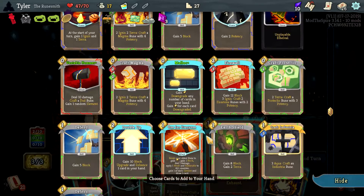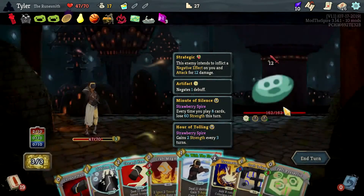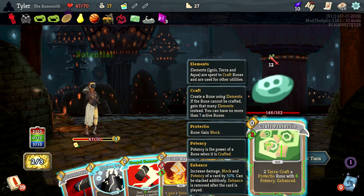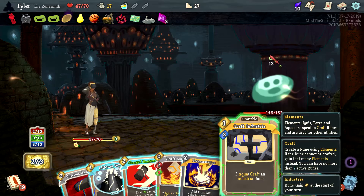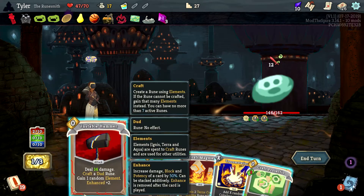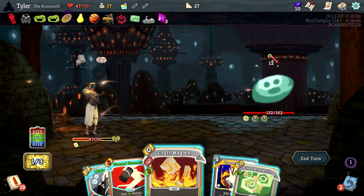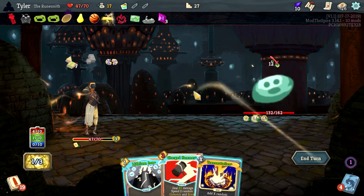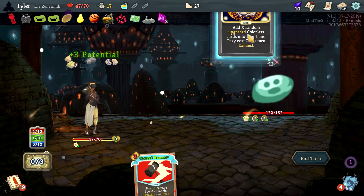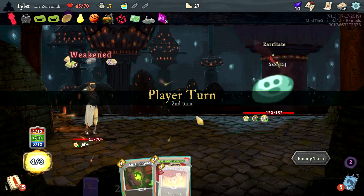Put two cards into our hand — get Craft Industria and that guy. Start with this, then that allows us to play this and make the energy — great start. Dud rune, craft the Terra, give me the block. Probably want Lithium Ion and just get this out of my deck. That Charge Hammer was a 63 damage card by the way — which is a little bit insane. So many runes, some duds, but it's a little bit crazy.